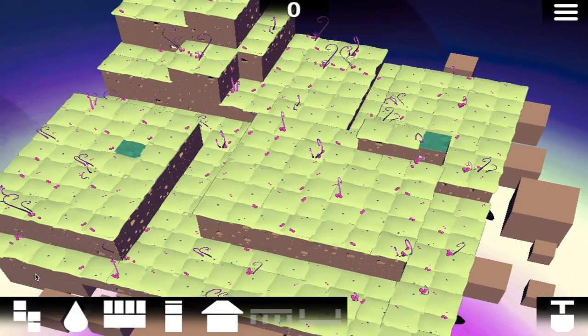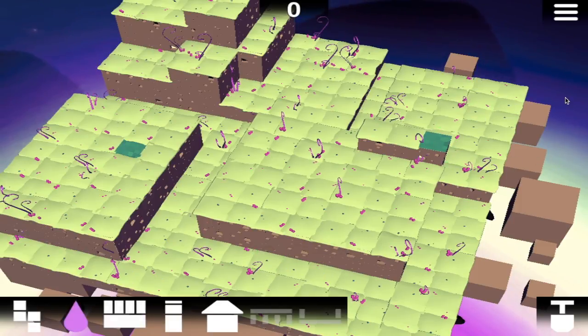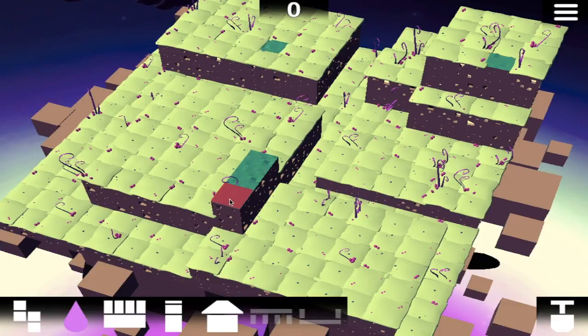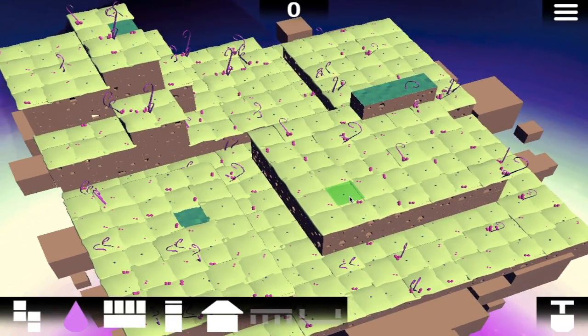Now there's five things down here you start off with. You start off with road — you can build roads. You can place down canals like this. You can use the left click button to drag, and things in this game kind of apply gravity sometimes.